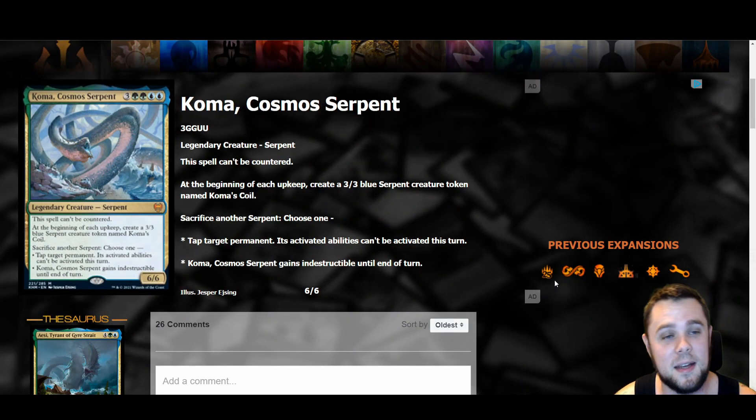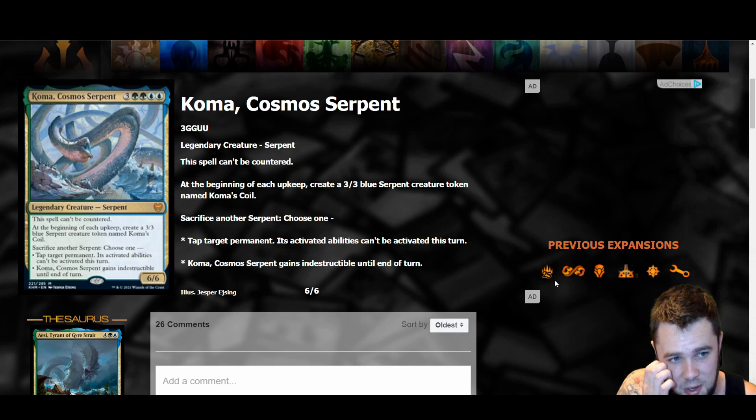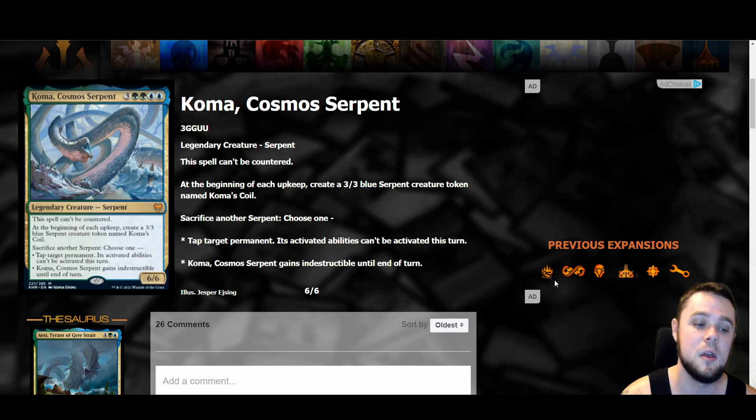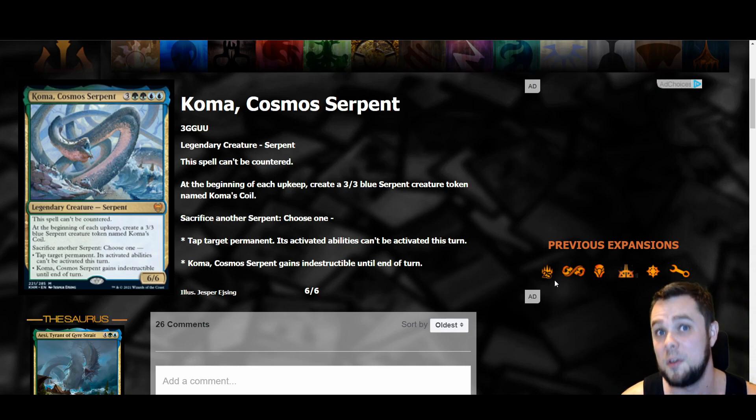The last spoiled card today is Koma, Cosmos Serpent — a seven mana six-six (three generic, two green, two blue) that can't be countered. At the beginning of each upkeep — not just yours, but every upkeep — create a three-three blue serpent token named Koma's Coil. Sacrifice another serpent to choose one: tap target permanent (its activated abilities can't be activated this turn), or Koma gains indestructible until end of turn. Most cool but fair mythic I've seen in a while. Obviously it can get killed right away when you play it for seven mana, but if it gets a turn or two to get rolling it's going to have a lot of value and be very hard to kill. One of the better-designed mythics in a while.